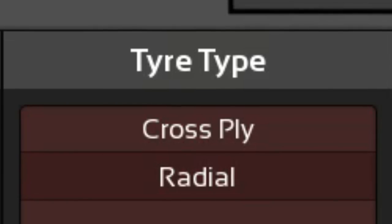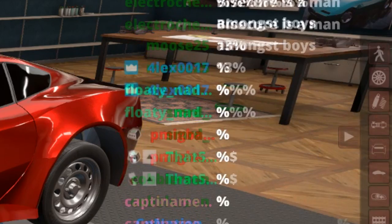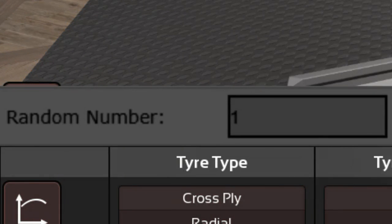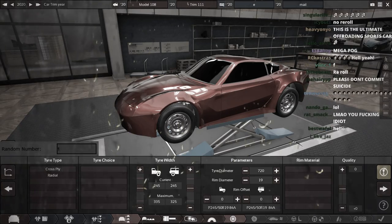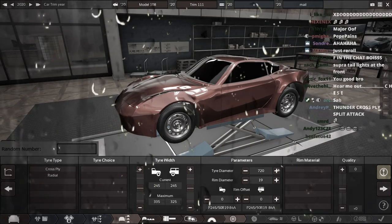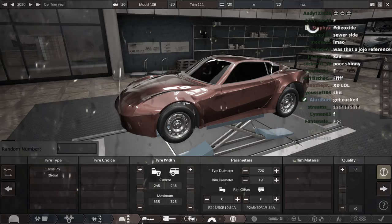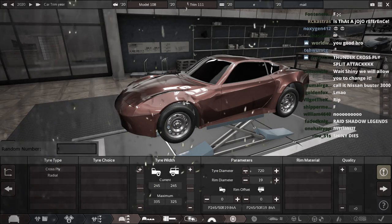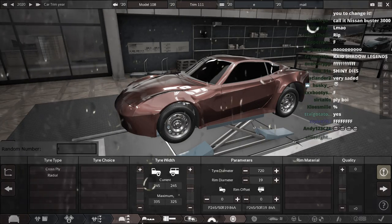Tire type — oh no, don't do this. I cannot stress this enough: we have to get radial. With the power of the chat, we need a number two right now. Please, the gods of RNG, give us a number two. I understand you can't have everything in life, but this was kind of the one thing I wanted. On this faithful Twitch stream, we are being forced against our will to choose the cross-ply tire type. And unfortunately, we can do nothing but obey the gods of RNG.